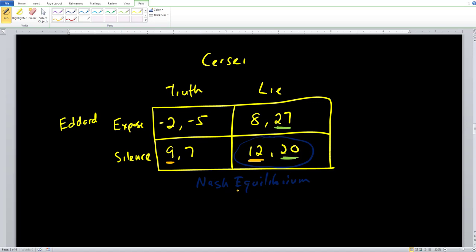What is the full Nash equilibrium? Eddard is going to stay silent, and Cersei is going to lie. The payoffs attached are 12 for Eddard (player one) and 20 for Cersei (player two), giving us a payoff of 12 comma 20. This is another example of using the best response technique to solve for the Nash equilibrium in a simultaneous move game.